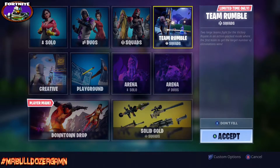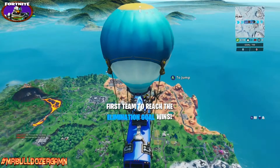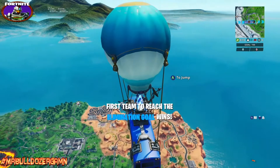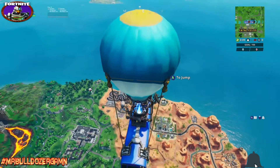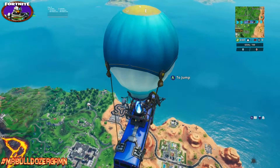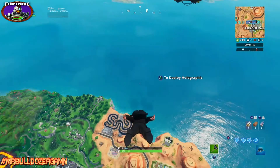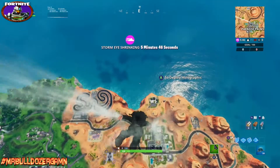If you do not know where John Wick's house is, it's located in the desert behind Paradise Palms. There's a tractor there — I think it was a Battlestar location back in season 7 or 8. Last season there was a little farmhouse there, but they've taken that farmhouse away and now it's John Wick's house.